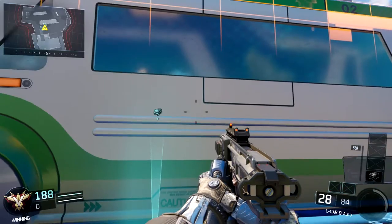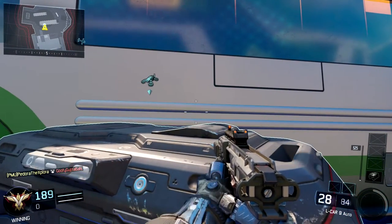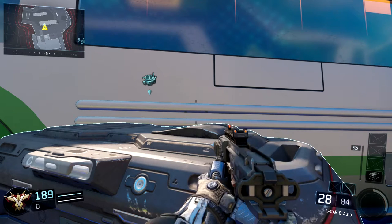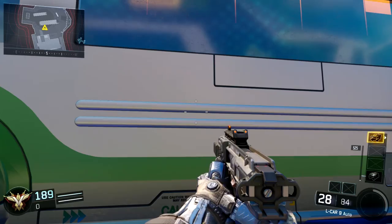The first thing you're going to need is a care package. Just go ahead and get one — pretty simple, nothing special. Just get your 550 points and get a care package. Then the next thing you're going to want to do is call in that care package and kill an enemy with it.